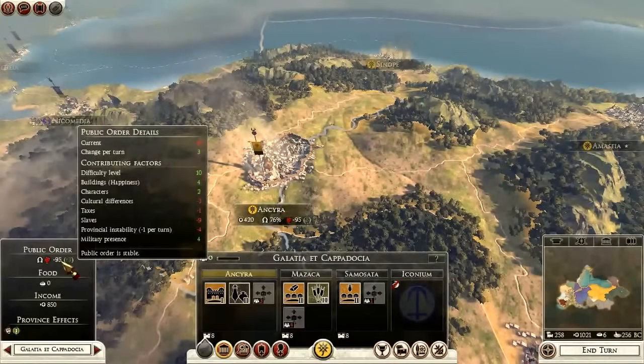You have to understand the scale is now minus 100 to positive 100. Riots and rebellions don't happen until you're at minus 100. There are certain exceptions with cultural differences and slave revolts — those kinds of revolts can happen before minus 100.